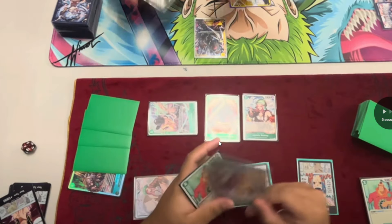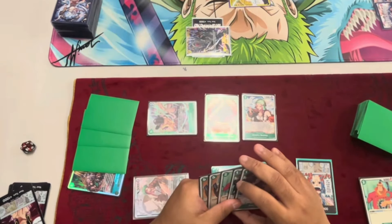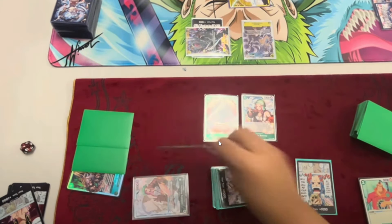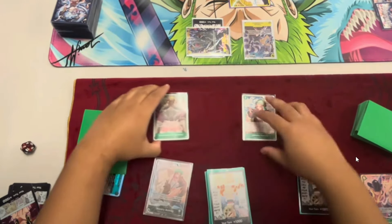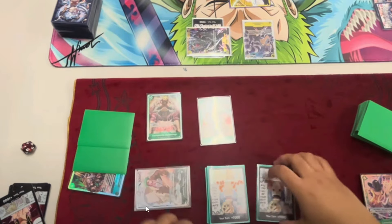What ends up happening is the opponent attacks nine into life — I wouldn't do that, I would have attacked nine into Cavendish and used Yamato to pop Bonnie. Instead he attacks nine into life and uses Yamato to pop Cavendish. Bonnie could have gotten a free search in that scenario, so I think that was a mistake on both of their parts.